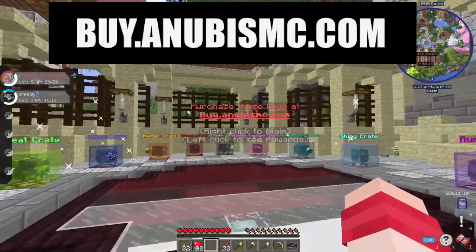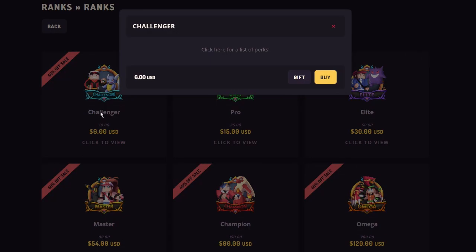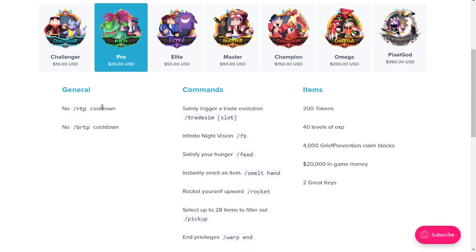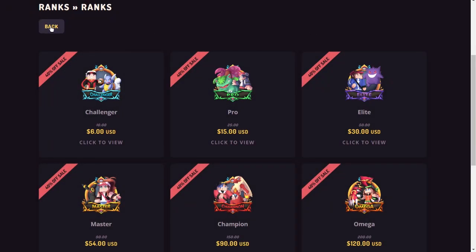You can also get crates at buy.anubismc.com. There are different things you can spend money on to upgrade your experience. For example, let's look at the Challenger Rank — click here for a list of perks. It includes the ability to fly in the hub, Discord link, keep experience on death, color signs, gold tab, no RTP cooldown, and the Elite rank gives flying, 300 tokens, and 50 levels of experience.